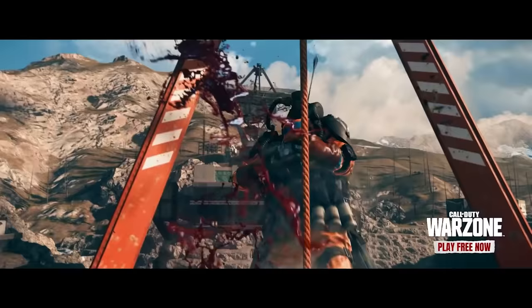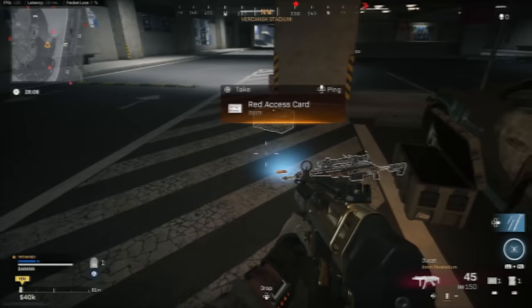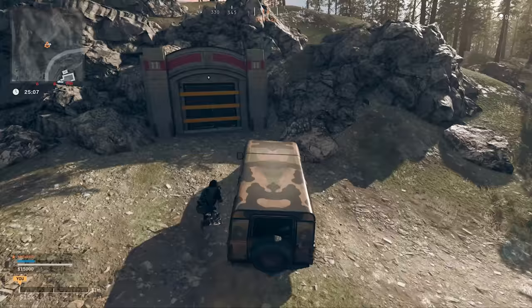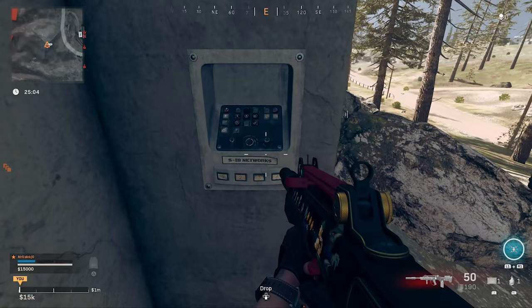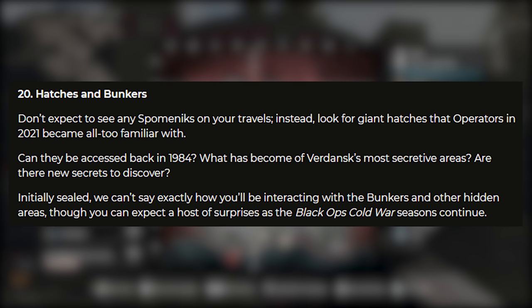One of the biggest talking points of the last year in Warzone is the bunkers. As the seasons progressed we went from a simple easter egg to open Bunker 11, to getting red access cards to open all the bunkers around the map. The big question is do the bunkers remain? Well in 1984 all 11 bunkers still remain in their exact same locations. Bunker 11 with that nuke lying inside remains in the exact same spot despite the fact that Dam has been replaced by Summit. As it stands, these bunkers can't be interacted with. Call of Duty have said directly that these are initially sealed for now, and they can't say exactly how we'll be interacting with the bunkers and other hidden areas, though you can expect a host of surprises as the Black Ops Cold War seasons continue.